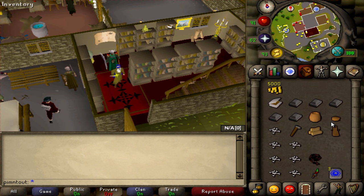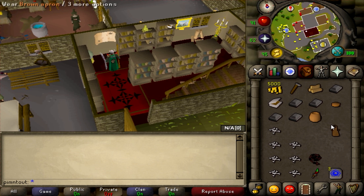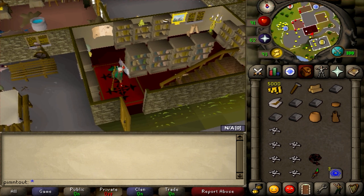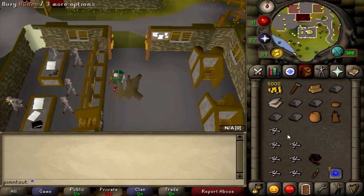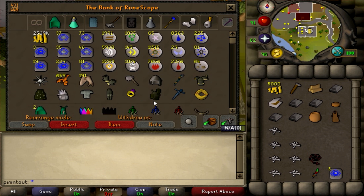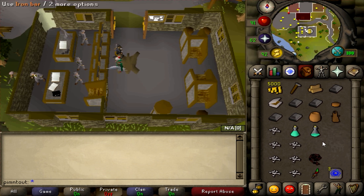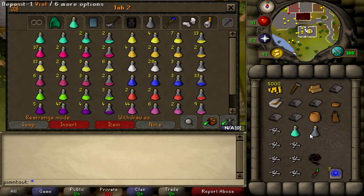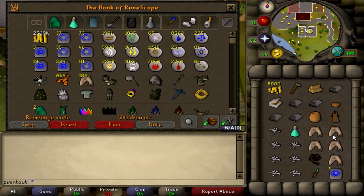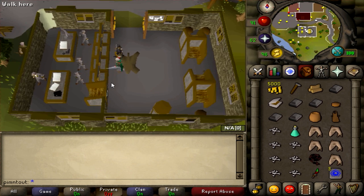Now you have a bit more inventory space. You're going to need your iron bars and your hammer. Make sure your inventory matches what I have. I'd recommend bringing one prayer potion and sharks if you're a lower level. I'll also have a quick teleport just in case. At this point you've got to go back up to the Piscatoris Fishing Colony where you started the quest.